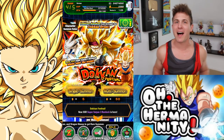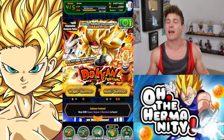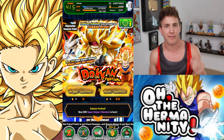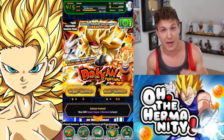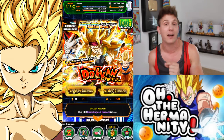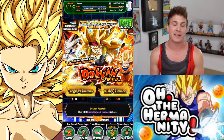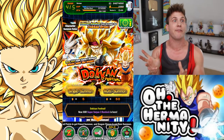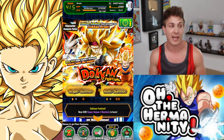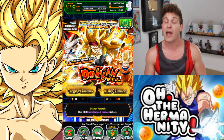Hey, what's going on Dokken fam? Welcome back to the channel. As you can see, we're gonna hit that Baddock beta one more time. I would love to get some dupe Baddocks and I would also like to get the final tech angel Goku that I need to open the last hidden path. Then I can finally reverse him back to TUR status. I got so many units that I reverse because I'm just waiting for dupes, and I would love to get him back so I can make my Super Saiyan 3 team legit.